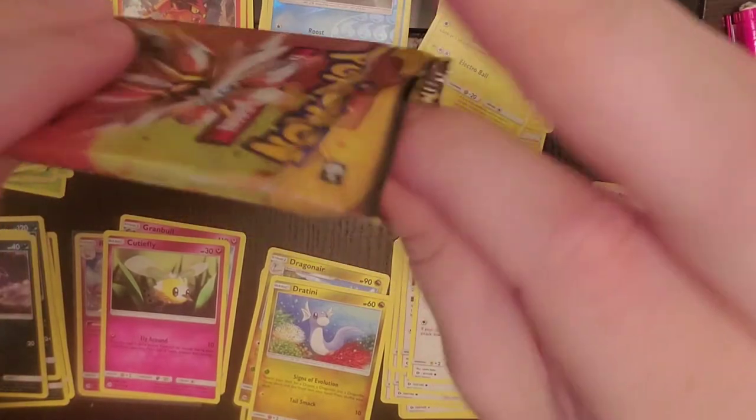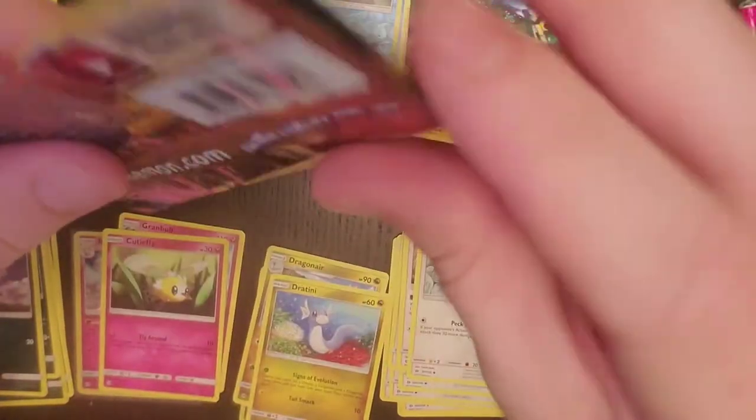Sometimes you just gotta tuck up those good pulls and they'll finally show up. Actually, one of my favorite sets from Sun and Moon is Cosmic Eclipse, with the full art of the Pokemon with their trainers. Love, love, love, love those.